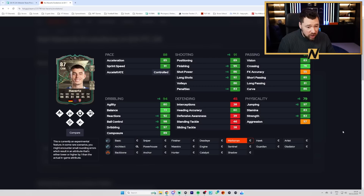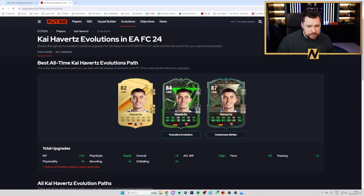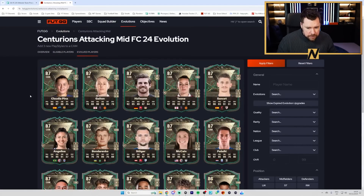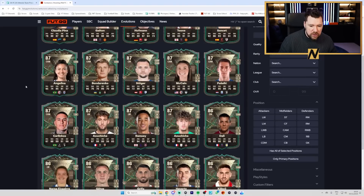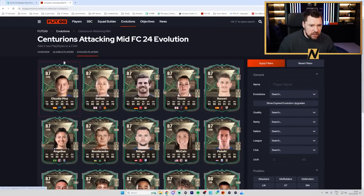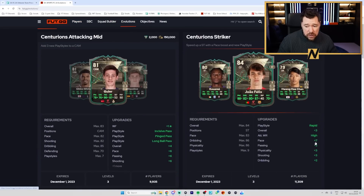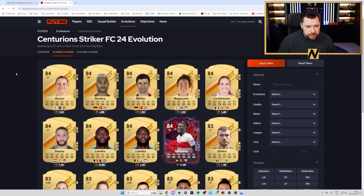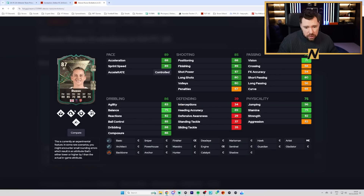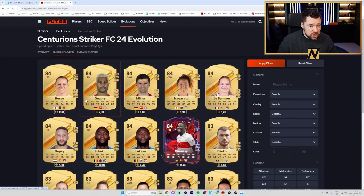Havertz already had five star weak foot from the other evo, so he doesn't get the upgrade there, but he does become high/medium work rate which is really nice. I'll take some time to find the best options and put a video up later tonight. Looking at the Centurions Striker - this is the free one, seven pace and then twos and threes everywhere plus three overall. Russo from Arsenal is eligible - that's really nice, she becomes really good three star three star with a Hunter. Serge Gnabry is eligible, Muller, Nagasato, Le Sommer, Depay - probably the best option. Lukaku's Trailblazer is 84 rated and could be a really fun one - top pace, top shooting, top physicals, that is a wild card.